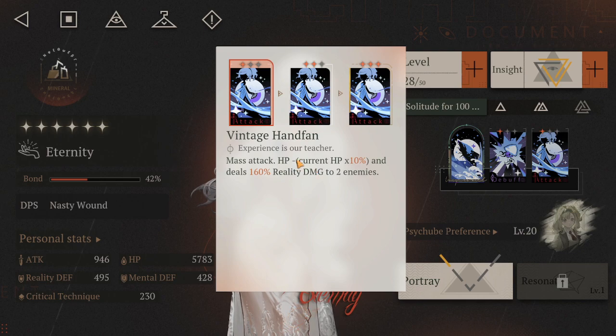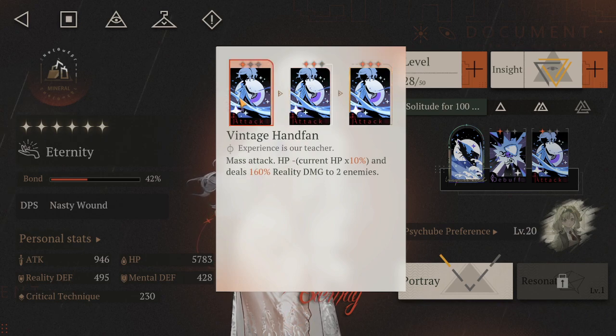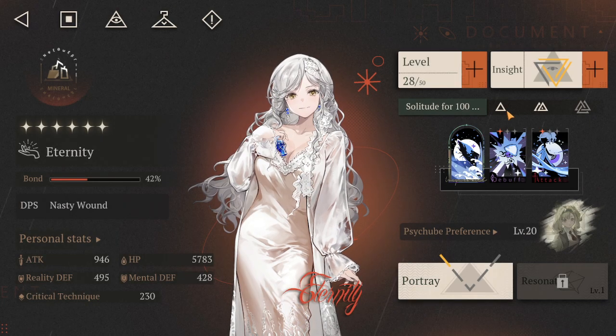Next up we have the two-target attack, the Vintage Hand Fan. It deals reality damage scaling from 160 to 400%, and she loses 10% of her current HP when using it.